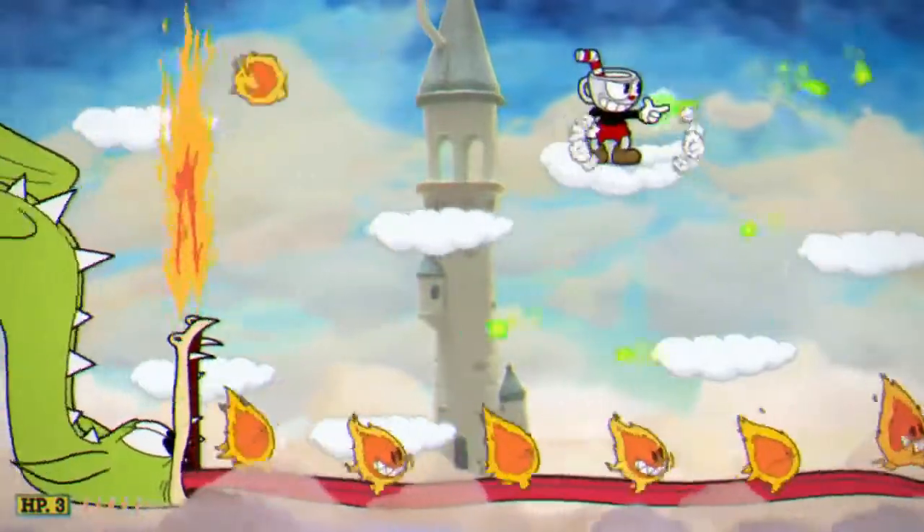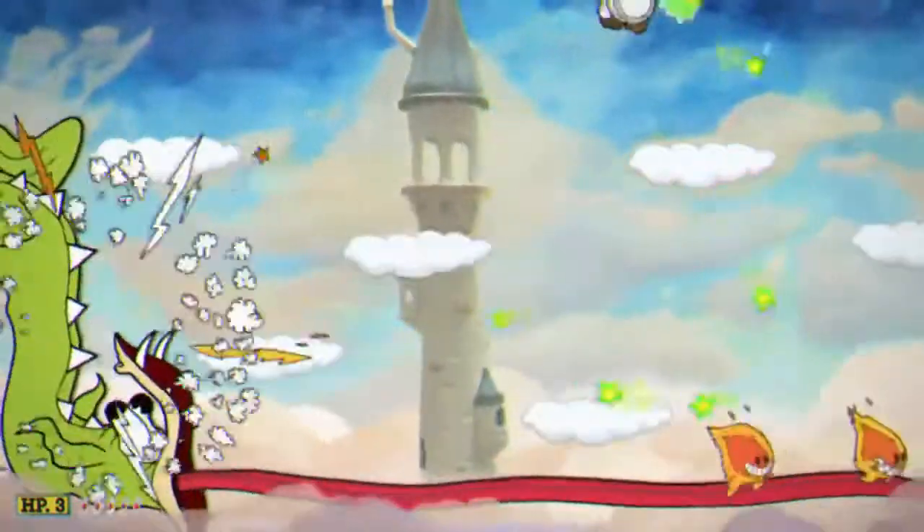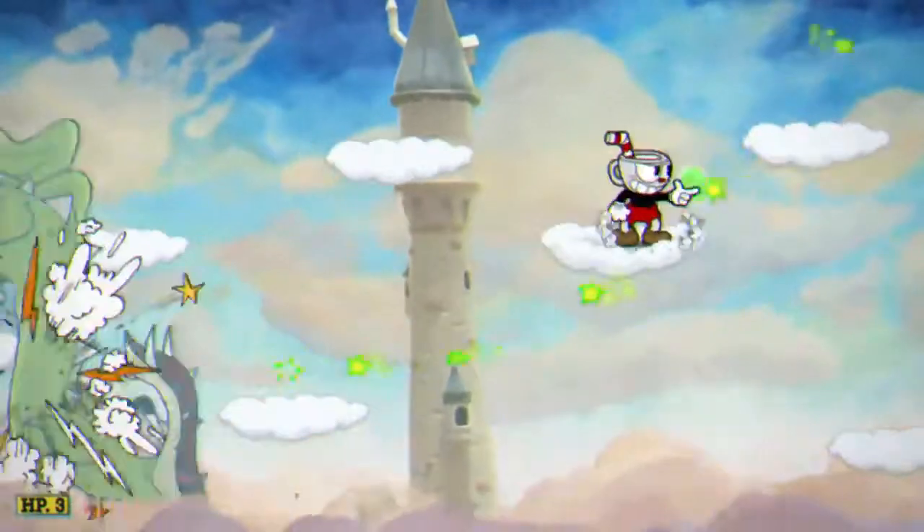You'll see that the fireballs lean when they make that noise. If he leans left, he's going to run left; if he leans right, he's going to run right. So just jump up, pay attention to where they're going, and then jump down.